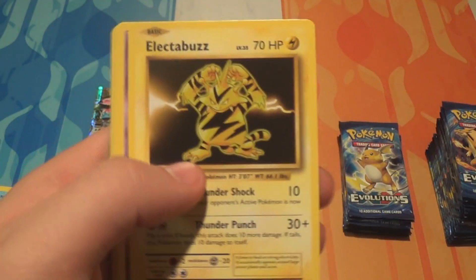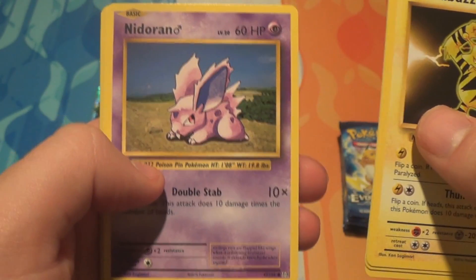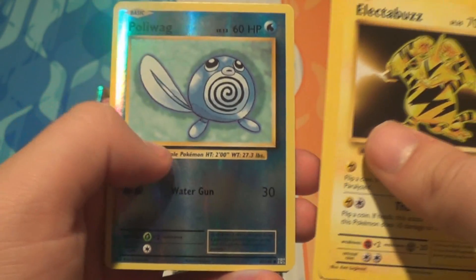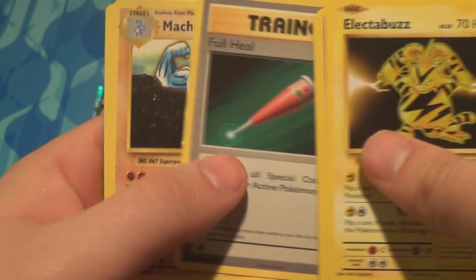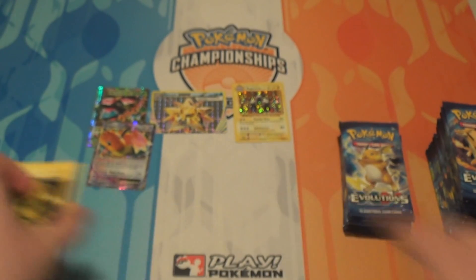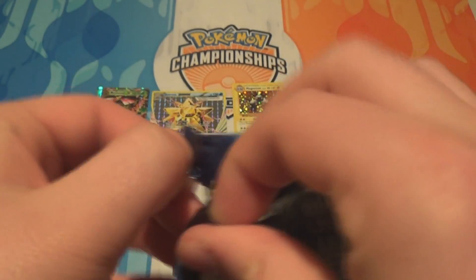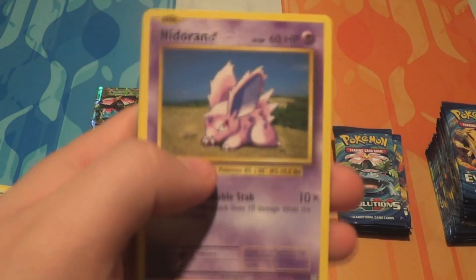Pack ten: an Electabuzz, a Drowzy, a Ponyta, a Nidoran Male, a Machop, a Reverse Poliwag, a Dewgong, a Full Heal, a Machop, and a Switch. I've seen a few Reverse Holos so far that I know we need for our set, so that's pretty good. We did order a full case — this is the last box out of our case that we haven't opened yet.